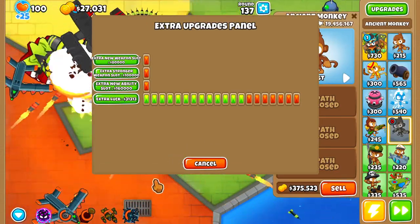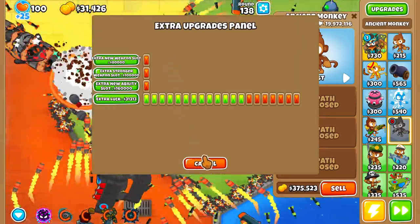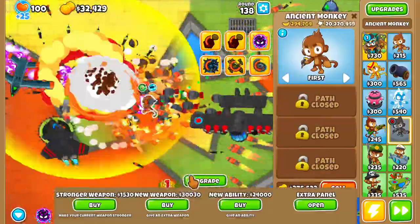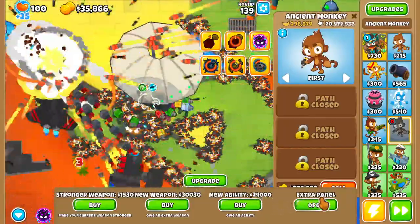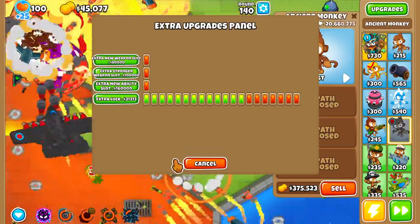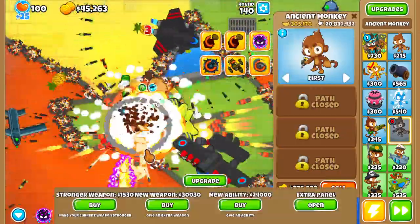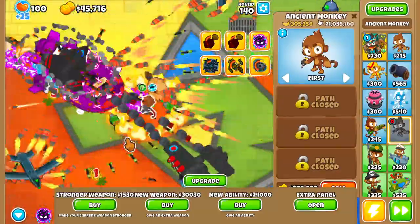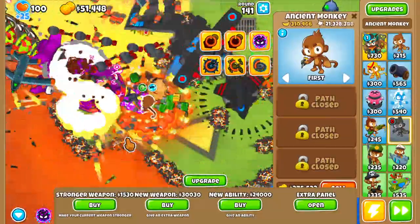I'm going to save up for a new weapon slot — save up that 80k. Then I'll at least have a little bit better of a chance of getting what I want. Let me just see how it does — not bad. Especially with the Carpet of Spikes ability, it does pretty good.